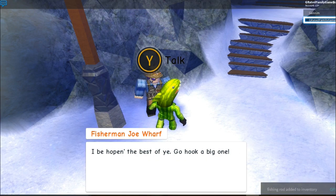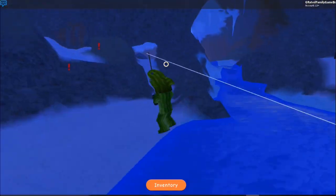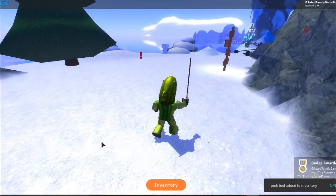Go to this Joe guy — he's going to give you a fishing pole. Take that fishing pole, come up here, and get yourself a rockfish. Just throw it in the lake and you should be able to get one. Bring it back over to Joe.